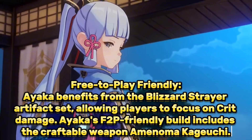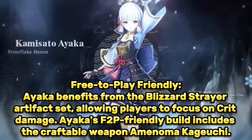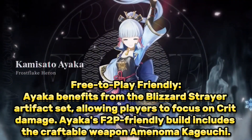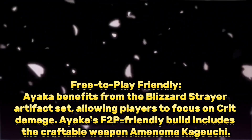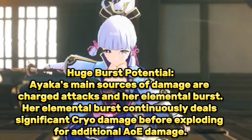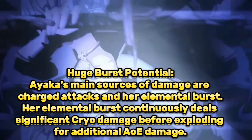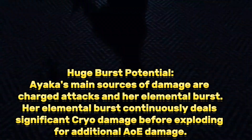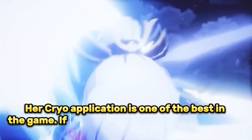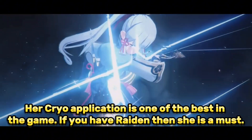Ayaka is free-to-play friendly — she benefits from the Blizzard Strayer artifact set, allowing players to focus on crit damage. Her F2P-friendly build includes the craftable weapon Amenoma Kageuchi. Ayaka has huge burst potential; her main sources of damage are charged attacks and her elemental burst, which continuously deals significant Cryo damage before exploding for additional AOE damage. Her Cryo application is one of the best in the game. If you have Raiden, then Ayaka is a must.